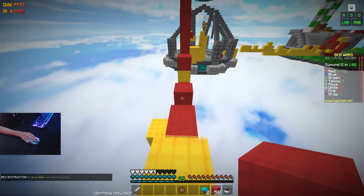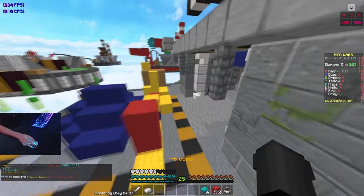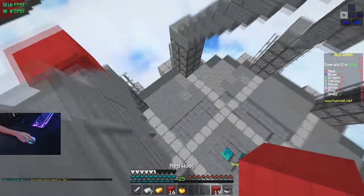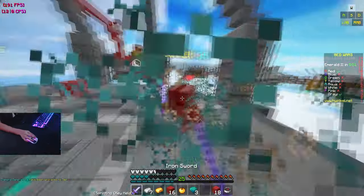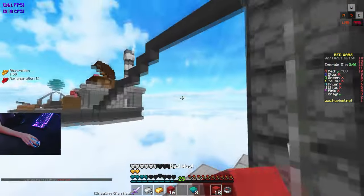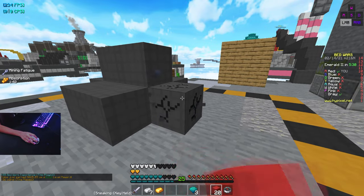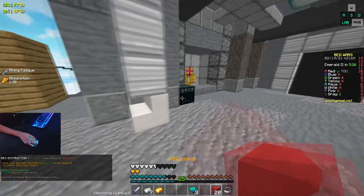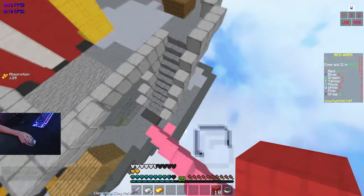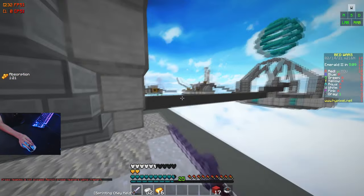Come to the bridge yellow — get off the edge. Yellow's down. Now I'm gonna rush gray. Please get off — okay, you're still alive? How are you still alive? I thought he fell off the edge. Gray is just running away from his base — what's the point? We broke the bed and now we're just gonna chase him. I don't know why he's running — he could have easily protected his bed and gotten a kill on me.